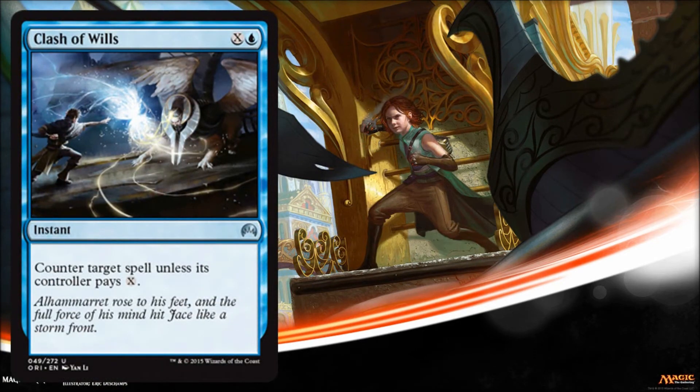Next is Clash of Wills, and we've seen a lot of versions of this type of card. It's nice because it's a hard counter — sometimes you just want that in your limited game. It's at the uncommon slot, so you should be able to draft one or two of these. The only thing is, sometimes these don't do what you think because you have to hold up a lot of mana to make them effective, especially in the late and mid-game when you have other spells you're trying to play. Unless you have a very dedicated control deck with a lot of land, this probably won't always make your cut in limited — but you'll be happy it's there when you need it.